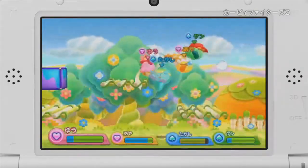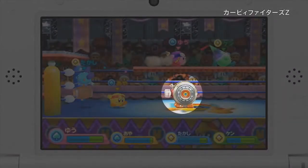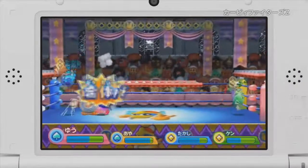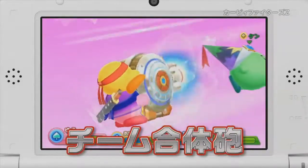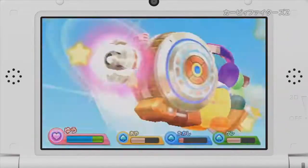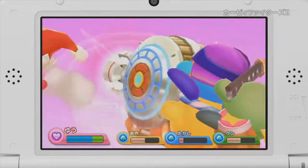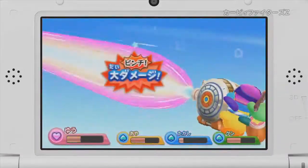This looks relatively fast-paced, somewhat slow. You can see there are item boxes that show up, including this new item here, which is some sort of cannon that's going to fire a ridiculously powerful laser. And this is a team battle, so you can see two Kirbys are actually operating it. In a one versus three, now there are three Kirbys operating it, and it fires an even more powerful laser, it appears.